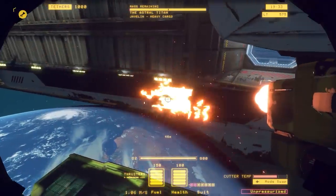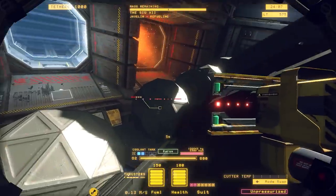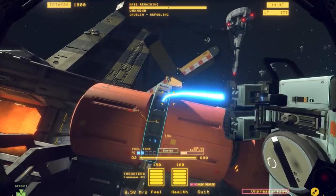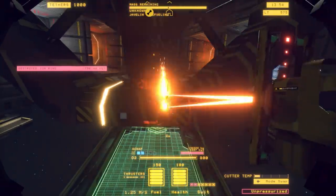Many of the ship's components and key structural elements are exposed externally along its spine. Javelin's modules are held together with a complex collection of heavy-duty struts and couplers, which require careful planning and coordination to dismantle.